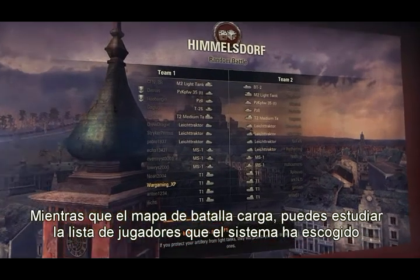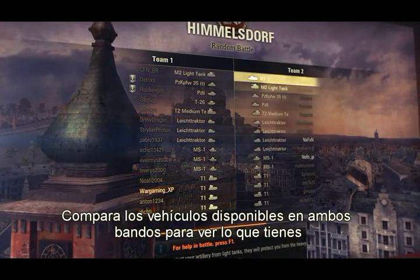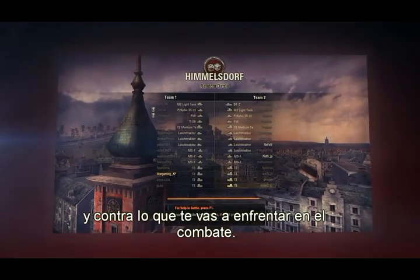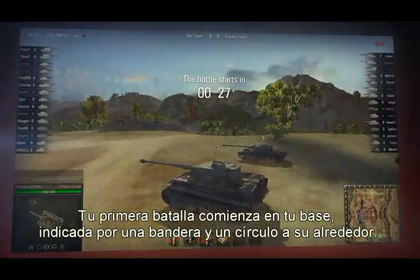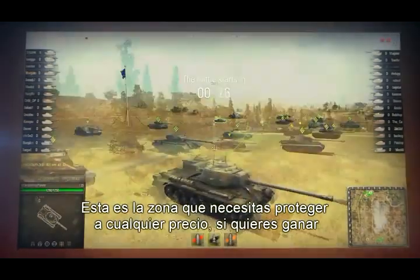While the battle map is loading, you can study the list of players that the game balancer has picked. Compare the vehicles available to both sides to see what you have and what you will face in combat. Your first battle begins at your base, indicated by a large flagpole with a circle around it — this is the area you need to protect at any cost if you want to win.